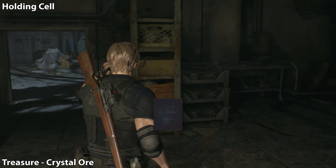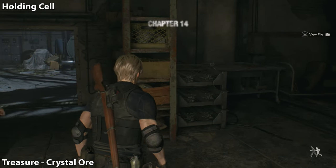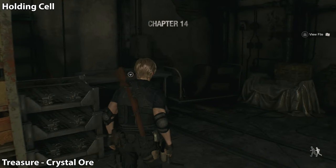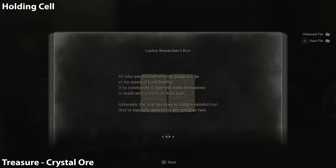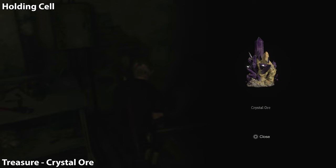These are all the collectibles in Chapter 14. As soon as you begin the chapter, we're gonna find one in the room that you're starting in, so let's just go to the corner and pick this up. There she is — the crystal lore.